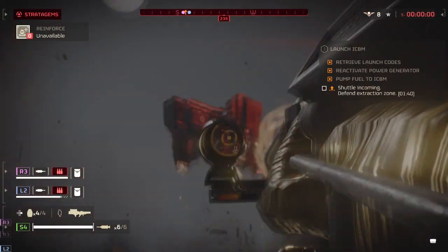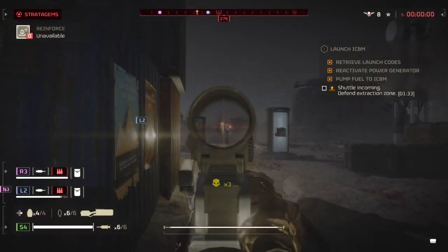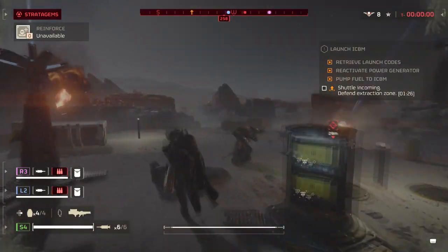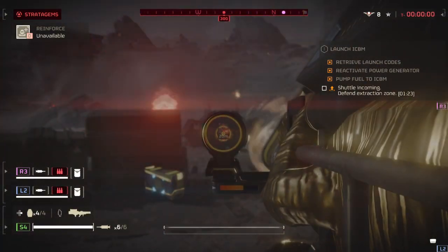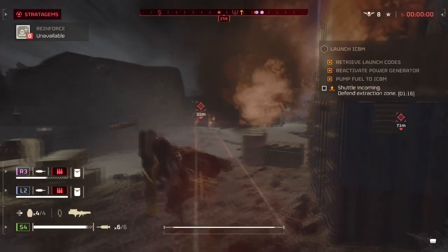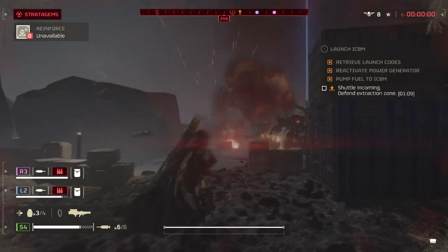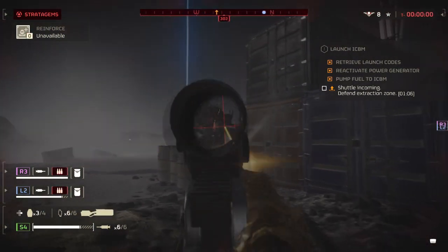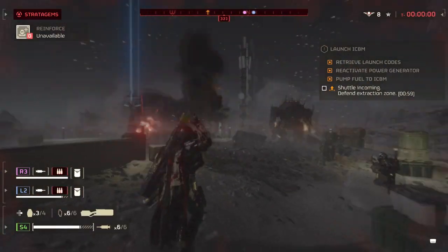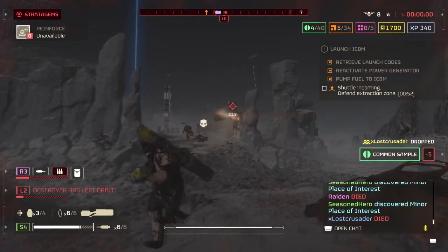In summary, the LAS-99 Quasar Cannon has its place in Helldivers 2. It's not a weapon you want pitted against multiple Chargers or Bile Titans, but if you want a hard-hitting weapon that can cover multiple angles at once and quickly dispatch enemies, the Quasar is best for that. The EAT is much faster, gives excellent mobility, and has a reaction to gameplay style that remains unmatched, giving it a better advantage when dealing with multiple enemies at once. The Quasar can still work on higher difficulty missions, but only as long as you have teammates to peel enemies off you. Its infinite energy makes it a perfect match for those who know how to maximize their effort disabling larger threats.